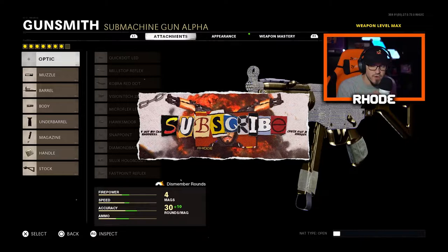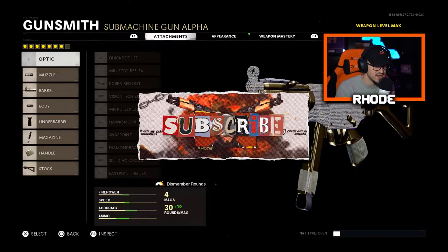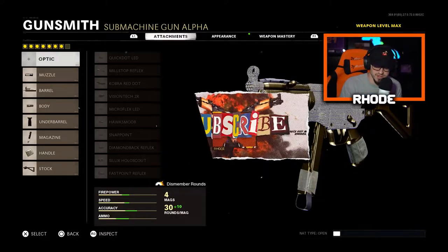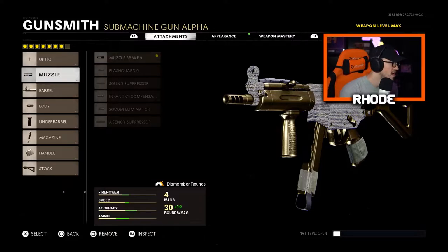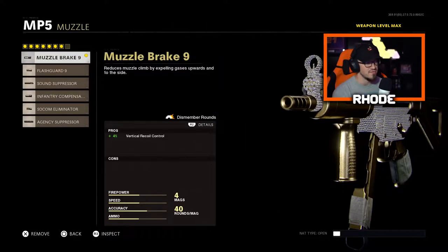YouTube, this is by far the best MP5 class setup that I've ever run here on Cold War to this point. I'm gonna have to do some digging to see if there's anything better, but this thing is absolutely crazy. Let's jump into these attachments, then I'll let you know what we did in the gameplay. For the optic, there is no option — I'm running the iron sights. I absolutely love the iron sights on this MP5. For the muzzle, run the muzzle brake 9 — there are no cons, only pros.